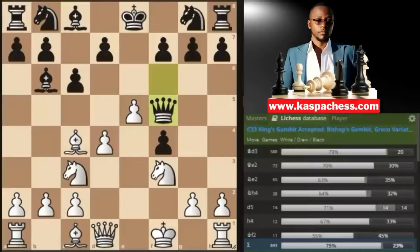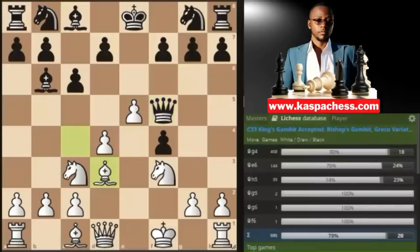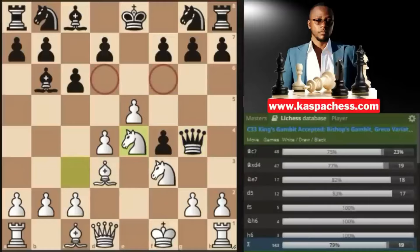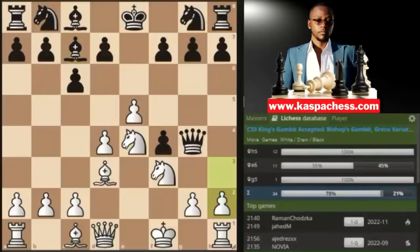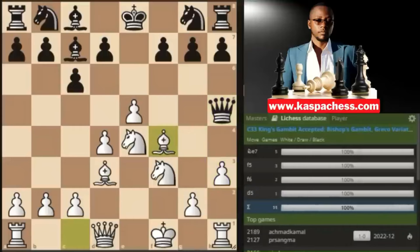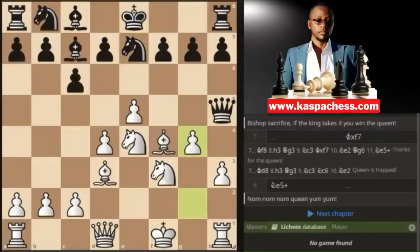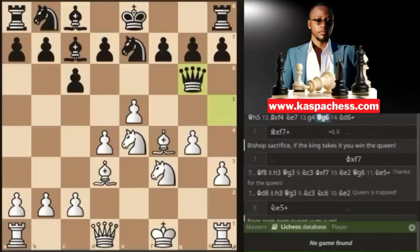You simply go pawn to e5, attacking the queen one more time. Queen f5 is by far the top played move, after which you go bishop d3, keep on attacking the queen. After queen g4, you go knight e4 — see these weak squares that black just created. Most opponents play bishop c7, so you play pawn to h3 attacking the queen again. They mostly play queen h5, after which you gladly take the f4 pawn. After knight e7 by black, you can simply go pawn to g4 attacking the queen again. After queen g6, you play knight d6 check, which is also a discovery on the black queen.